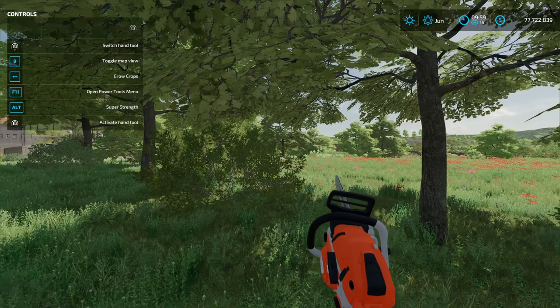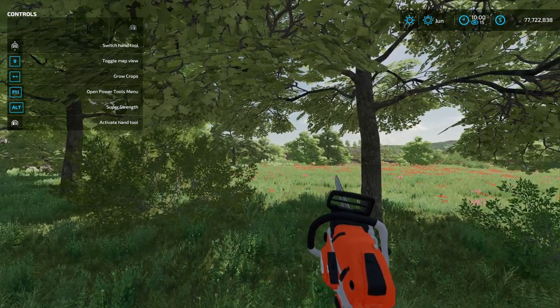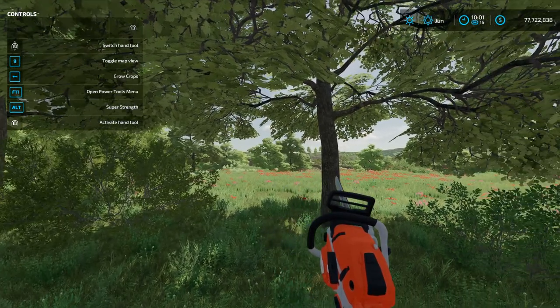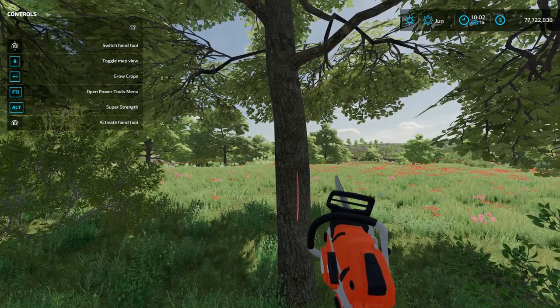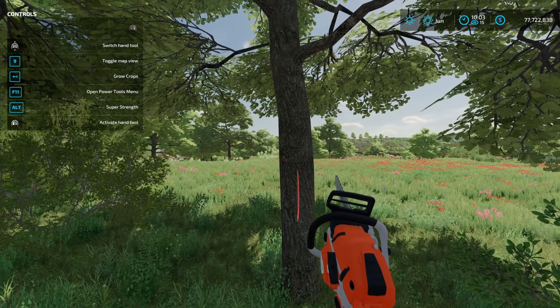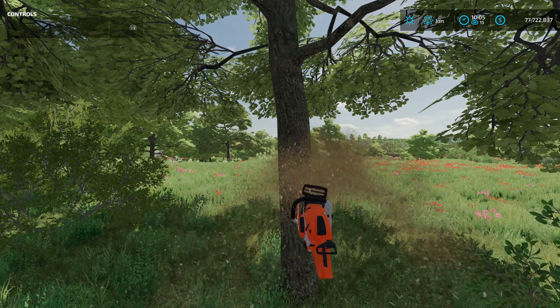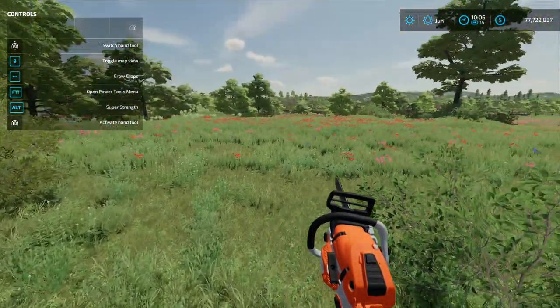What we want to do is activate the Lumberjack mod. Double-click the Alt key. Now when you move your chainsaw around the tree you want, you will see a red circle up here. Go ahead and start chainsawing — boom! Tree is gone. No stump, no nothing.